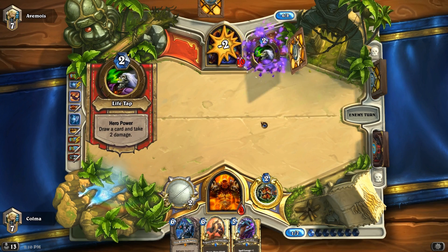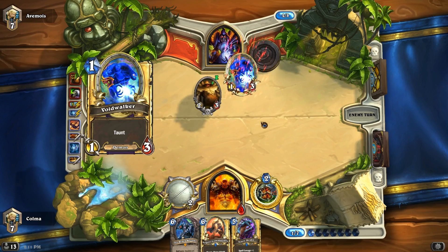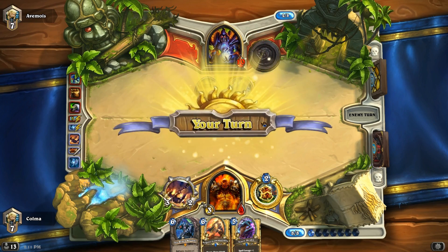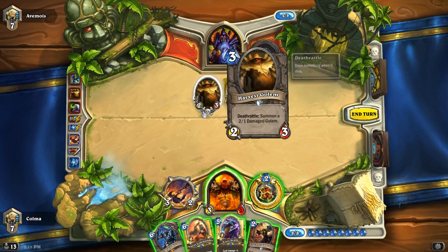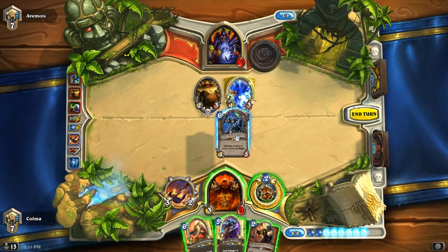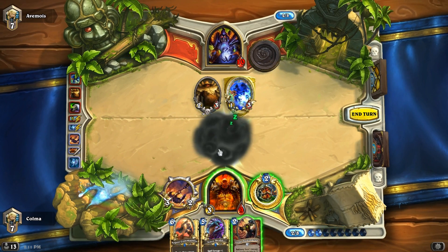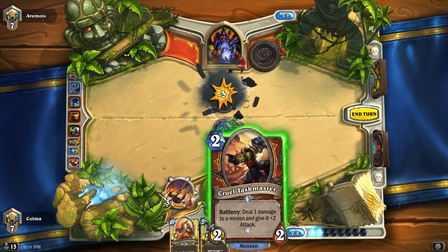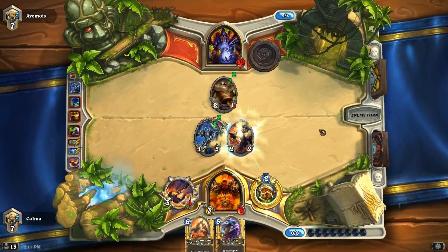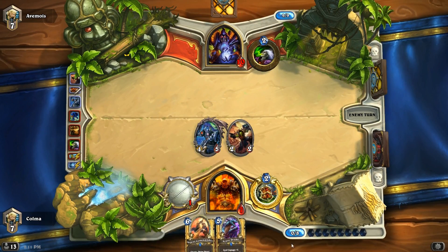I'm at 9. Taskmaster, Black Knight, axe, taskmaster — okay that's good. Take 2 damage though and I cannot armor up, but clearing the board is worth it I'm pretty sure. So let's do that. So close, so very close.